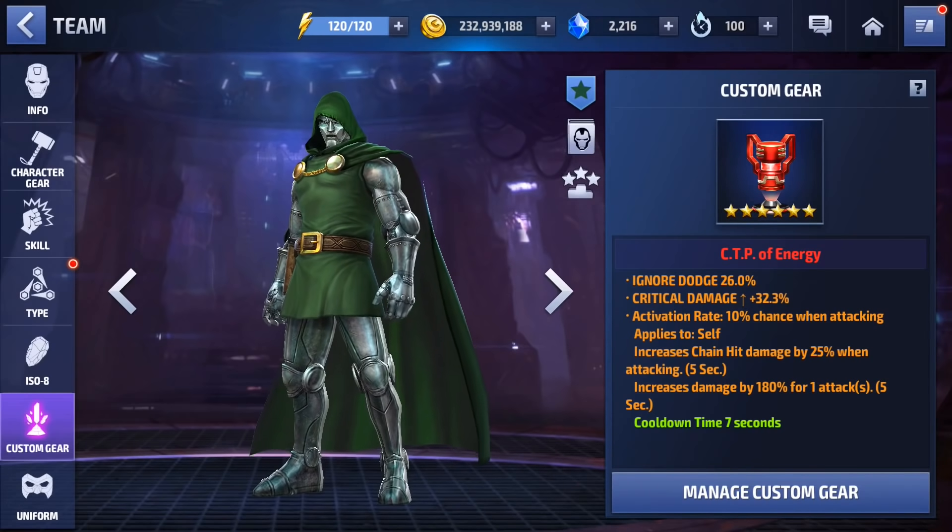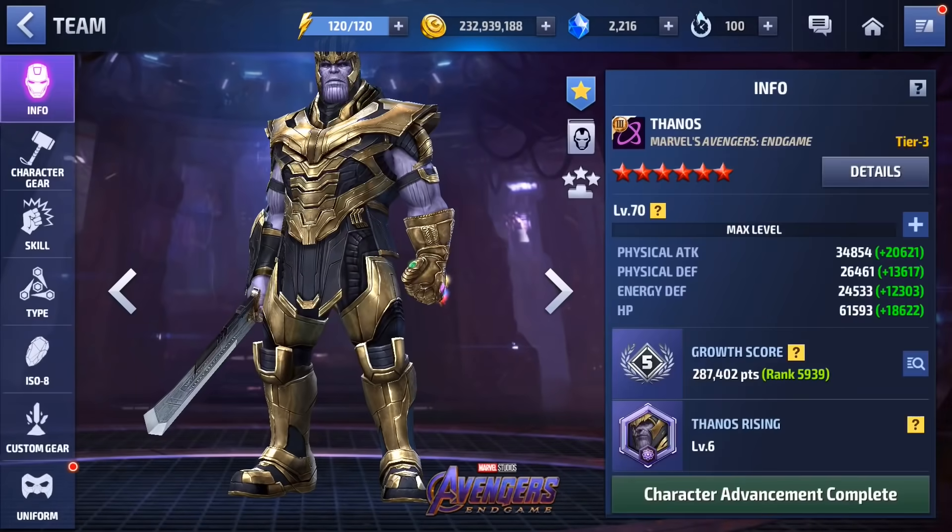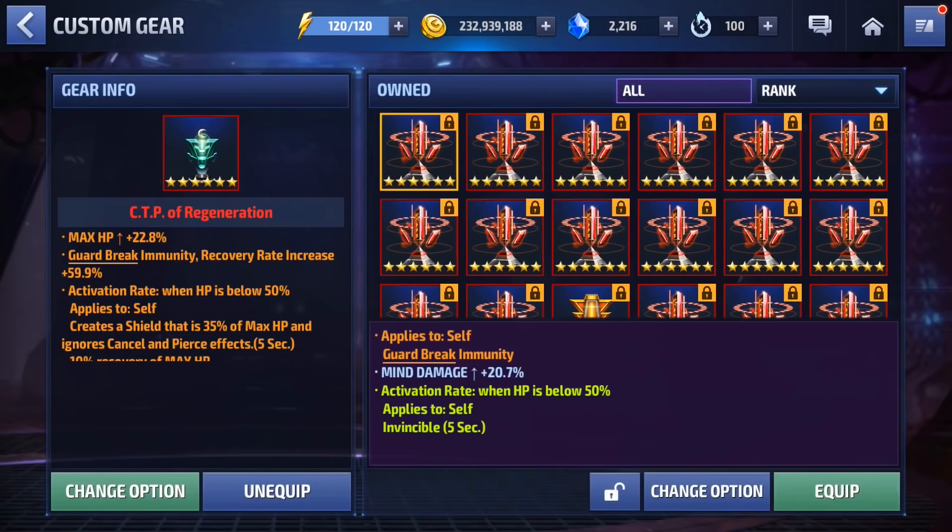This is a day where you can't use Ghost Panther, Shuri, or any of those support characters, so you just get to see the raw damage output of the character. In this run I'm just going to use Thanos's leadership — I'm going with the old school Team Cabal with Proxima and Corvus. Netmarble brought in the CTP of Rage, which is what I'm going to put on Thanos in this video — taking off the CTP of Regeneration.